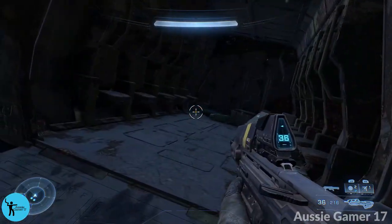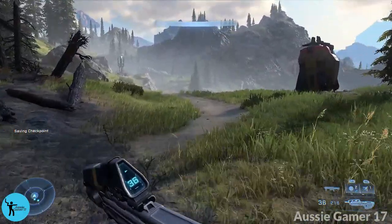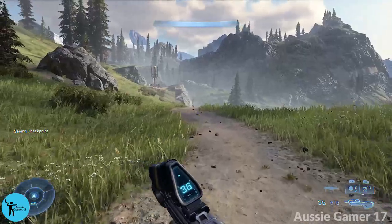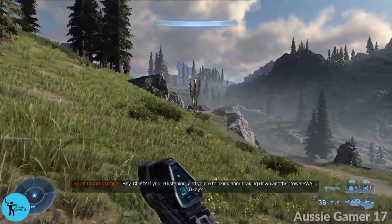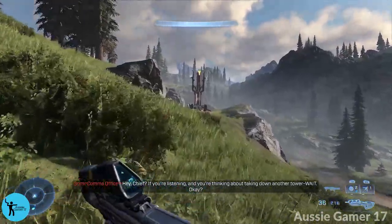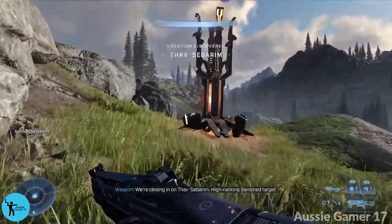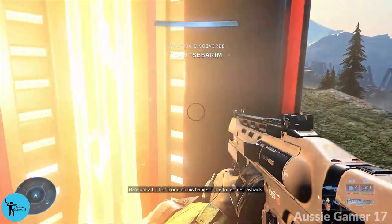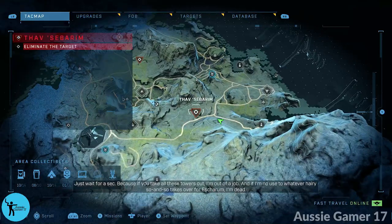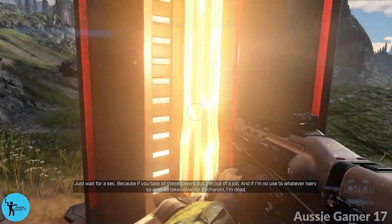Coming out of the pelican, follow this road to the west and look what I found — another propaganda tower. There's a high value target nearby as well. We are here just near Thab's Sebarim. Let's shut him up and take down that tower.